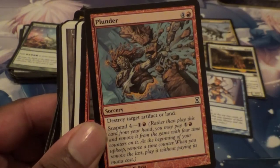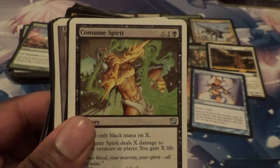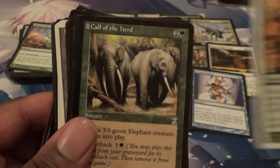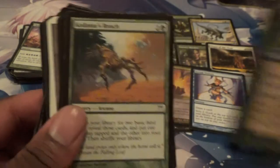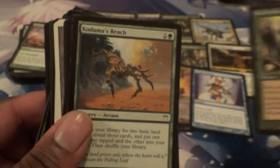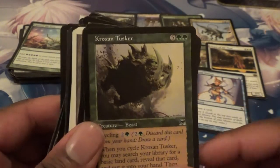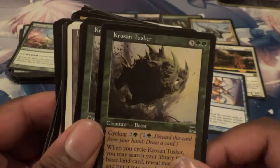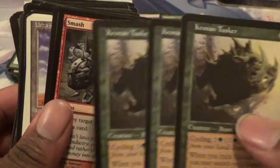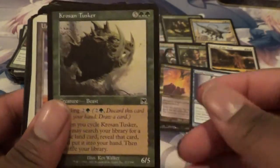Detonate. Got a Plunder — so much artifact and land destruction for all my red cards. White Border Consume Spirit. Got a Wood Elves. Got a Call of the Herd — is that Time Shifted? See that purple there — Time Shifted? Another Kodama's Reach — one of my old school favorites. Crovax, the Cursed — you need cycling to go get a basic. Oh look, there's two of them. Three of them. You got three Crovax, and then a fourth. These little rascals.